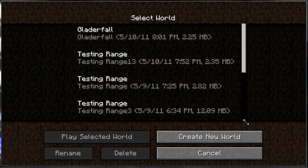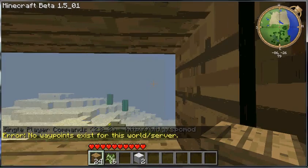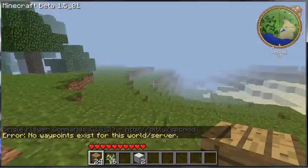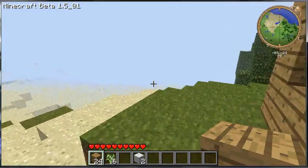Hey, it's FyroKid again. Now I'm going to go back into Glatterfall and show you everything that I haven't done. Just in case you haven't been watching, I created my little shelter here to hold my stuff. And now we're going to go look for a cave or maybe some coal or something like that.